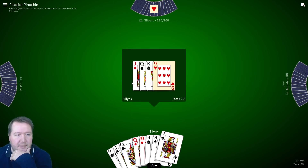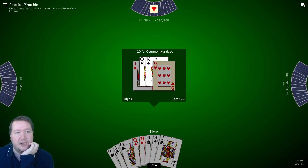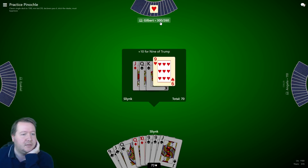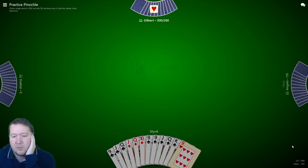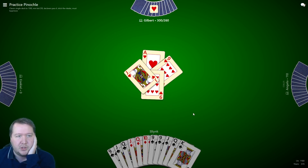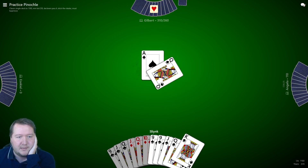They did well passing to me — I got pinochle, the marriage, and a nine of trumps. We're already over the bid. Score wise we're on 1180 and we need to score 320 to win, which I think we're about to do next trick.